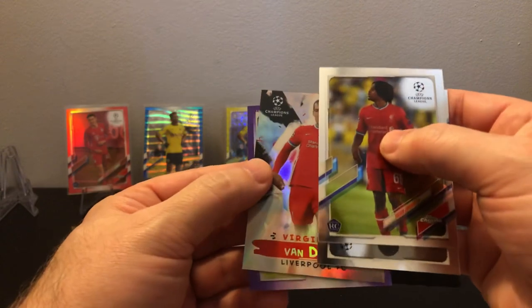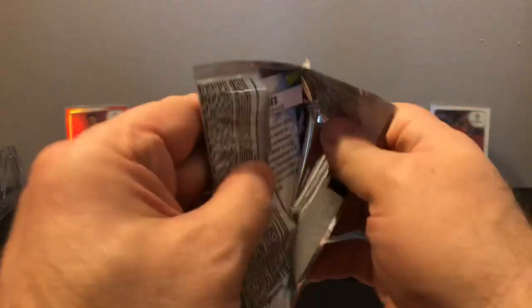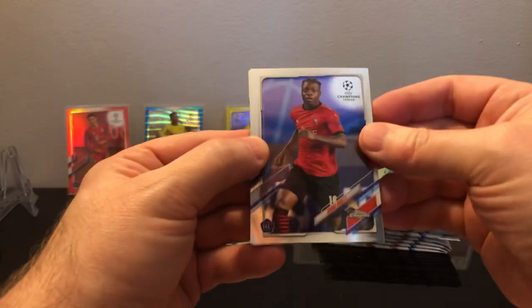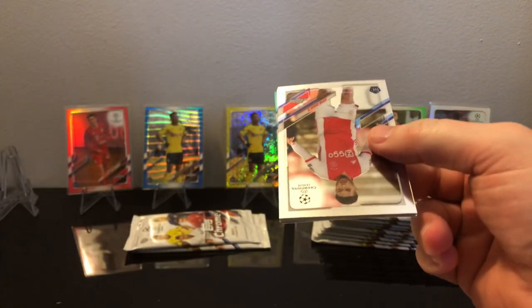We got Virgil van Dijk in purple on the back, not a rookie. It's the 250 Pléa — I don't know how to pronounce that. You can just see that chrome dust going everywhere. Holland — nice one there. On the back is Reese James. Jeremy Doku — a lot of people are big on him, Belgium striker, I don't know if he's playing in the Euros or not.